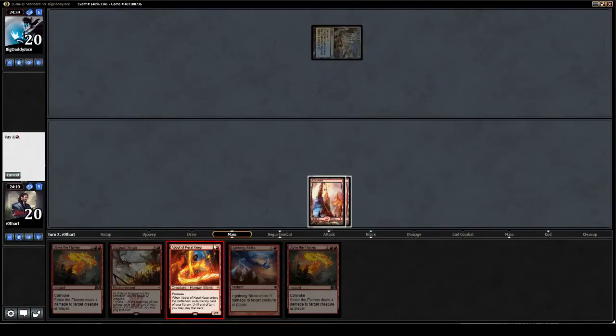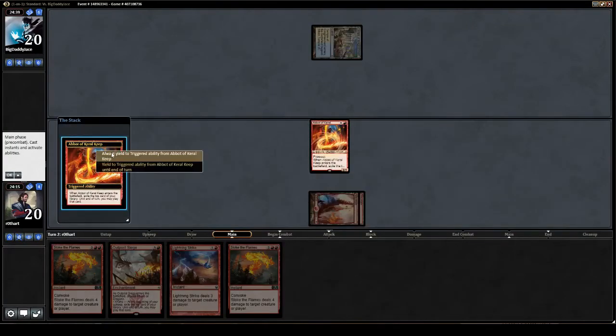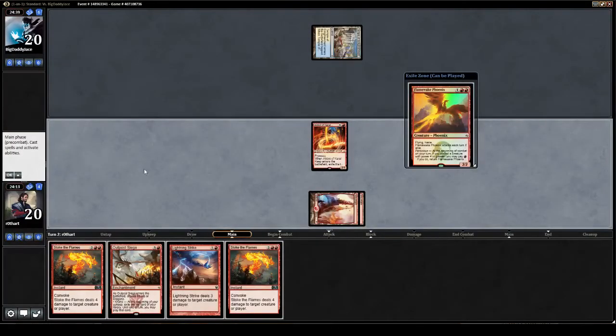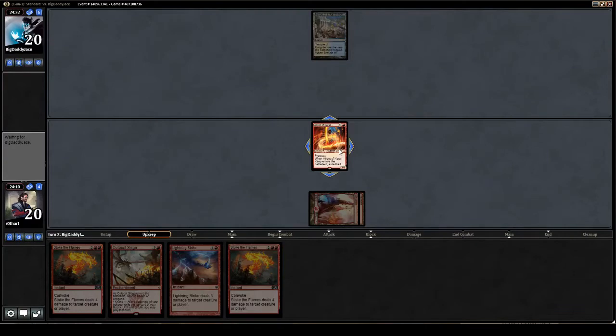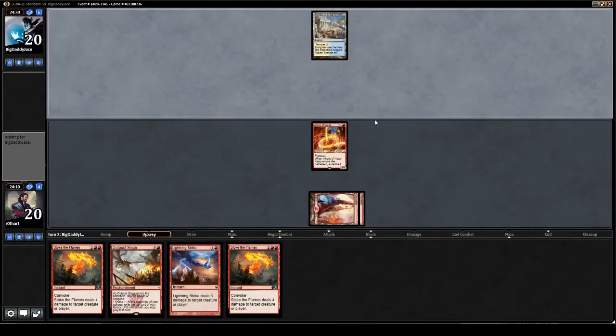I'm gonna eat my words here if we play this and Exile a Mountain. But we didn't. So there you go. A couple of mountains and we'll be doing well, even though we do stand to six the opponent here.